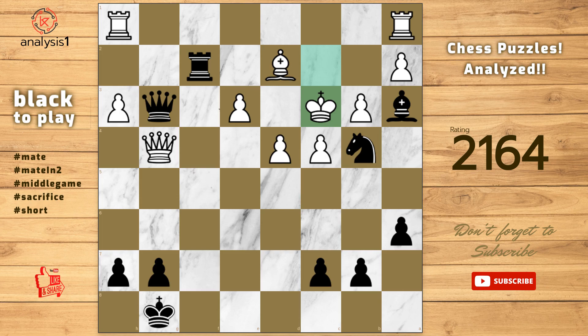The puzzle is solved using Queen takes pawn, check. Bishop takes queen. Rook to c2. Checkmate.